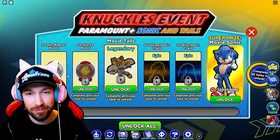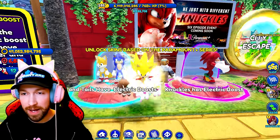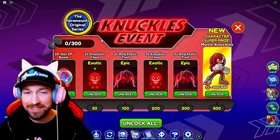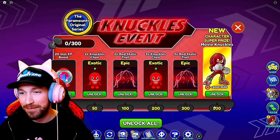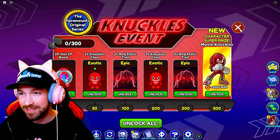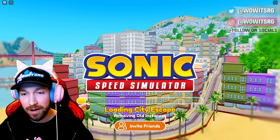The first two prizes are kind of whatever. You have to collect a ton of rings and then the other tasks will open after you've done that. To unlock Knuckles you have to collect these dumbbells — 300 dumbbells — but to unlock Movie Knuckles it says 500. Either way, we'll check out City Escape and see what's going on over there.